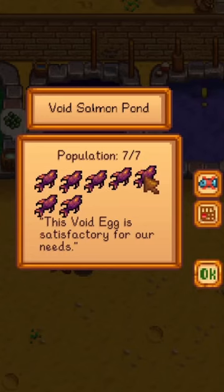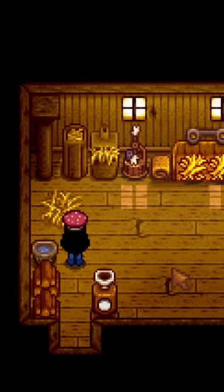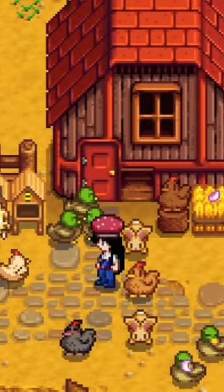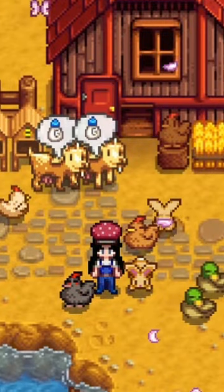A Void Salmon Fish Pond may also produce a Void Egg after the population of the pond reaches 9. Once you have the Void Egg, you just have to place it in an incubator. Void Chickens, who eat every day, mature after three nights have passed.